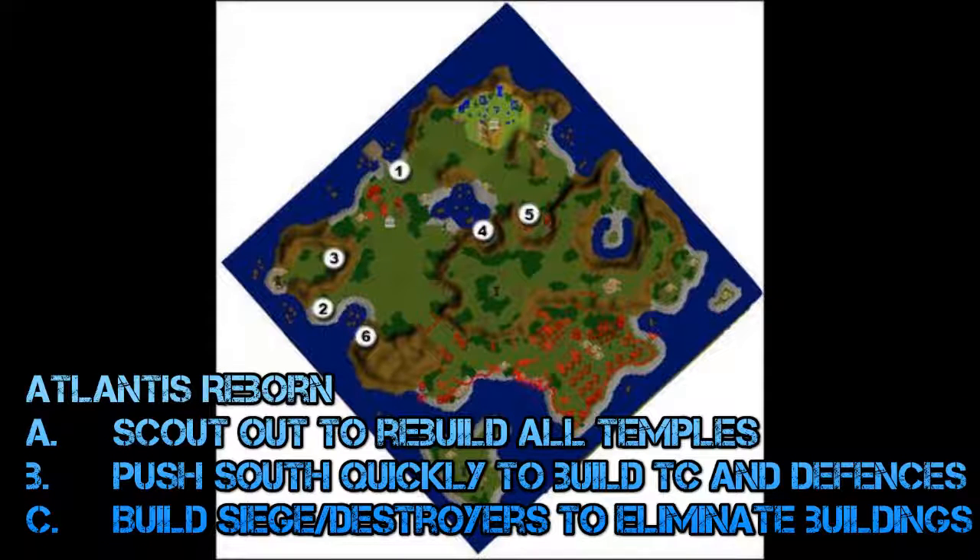Episode two is Atlantis Reborn, in which Greek colonies see you as evil and go out to attack you. Scout out and rebuild all the temples, as there are quite a few around and they'll give you some cool myth units. Push south quickly as you won't really get attacked in your primary base. You'll find another town center and a clearing where you can build up defenses. Build siege and destroyers to eliminate buildings, as they'll build soldiers faster than you — push past soldiers and destroy buildings.